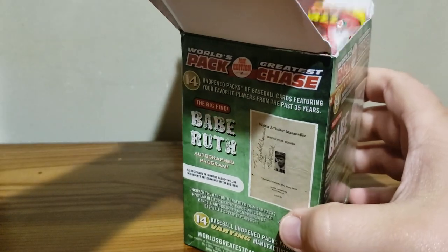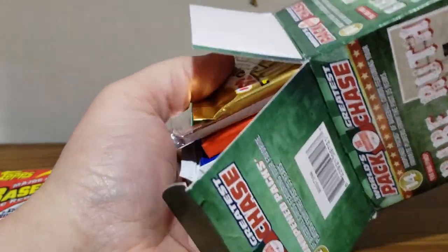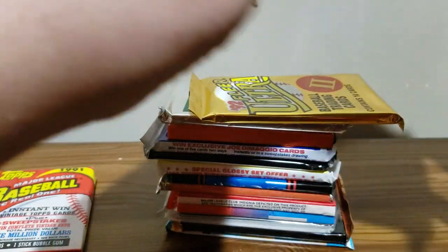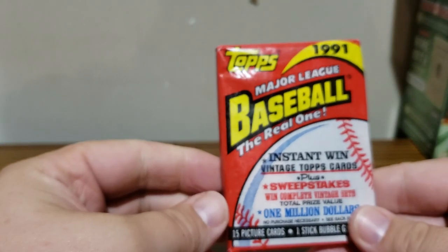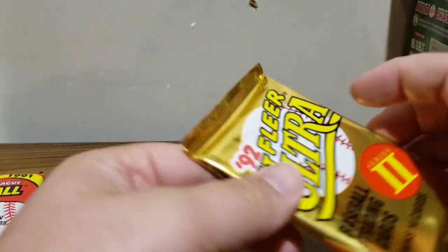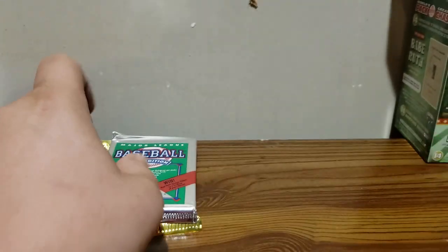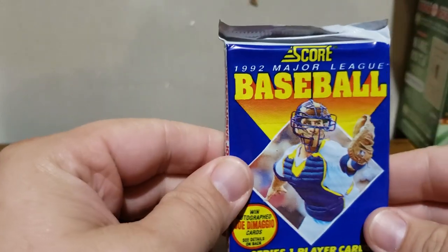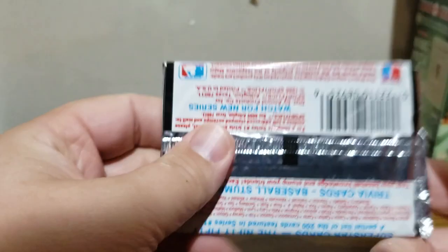On top we have 91 Topps, so I might get the Chipper Jones - that'd be nice. Let's take a look at box one. The blue box - I'm not sure if all the cards are packed the same way based off the color. We'll do a preview of the packs: we got 91 Topps, 92 Fleer Ultra - which was also in the first box - 88 Topps is new, 92 Score is new, and another pack of 87 Sports Flicks maybe.